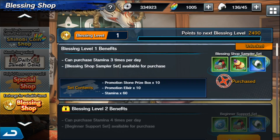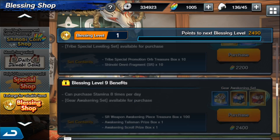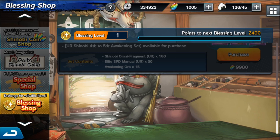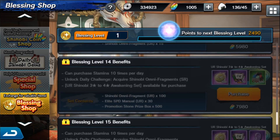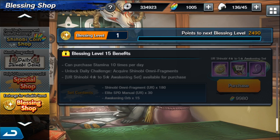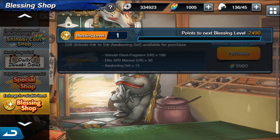Blessing level 1 — when you max it out to level 2, you unlock the ability to purchase stamina four times per day. I don't like this because this is basically a VIP system. This game isn't looking very promising. I had a little bit of hopes but not high hopes. Look at all the stuff it gets up to — all the way to blessing level 15. I understand you can purchase this with in-game currency, but as a free-to-play or even a casual spender, that definitely is a red flag for me.